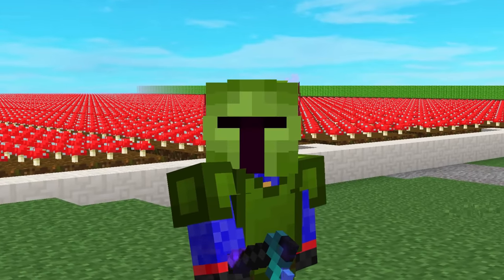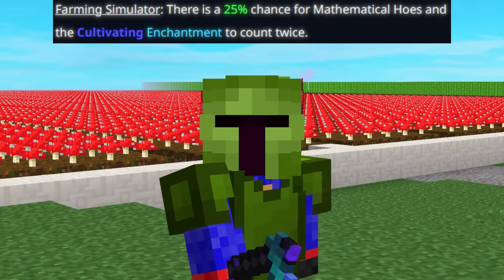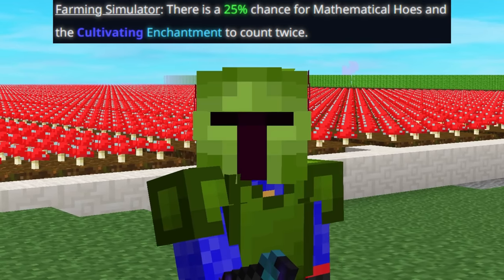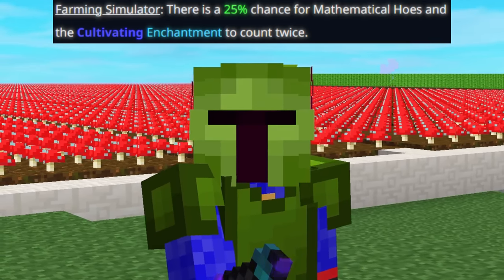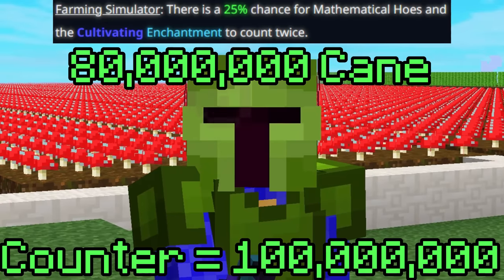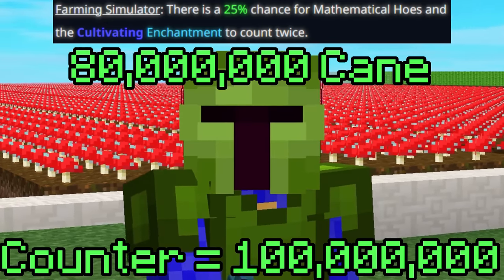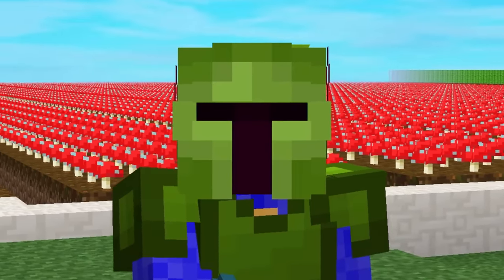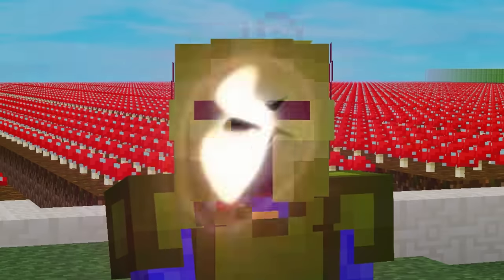Let's start with the first perk: Farming Simulator. It gives you a 25% chance to double the counter gains on the hoe as well as the Cultivating enchant. What that means is, if you farm 80 million sugarcane, for example, your counter will be at 100 million, not 80. I personally don't see any benefit of this perk, so let's forget it and keep going, because the other two perks more than make up for it.